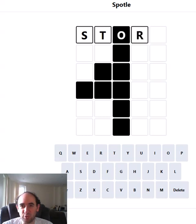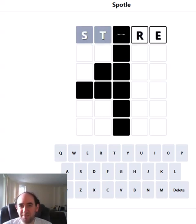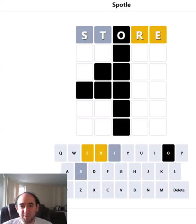I'm going to start with Store. That gives me four very common letters — surely some of them will be useful today. Two of them are: we get an R and an E. So it could well be an ER ending, but I'm not on hard mode, so I don't have to reuse them. I'm not going to, because I definitely want to get a lot more information.